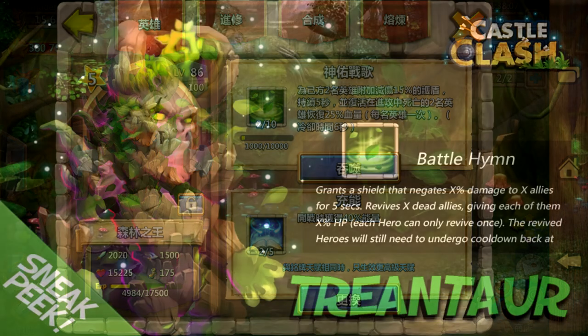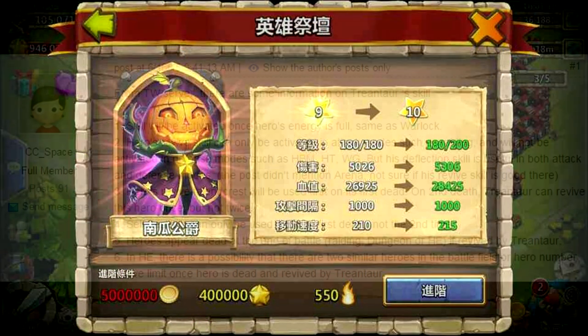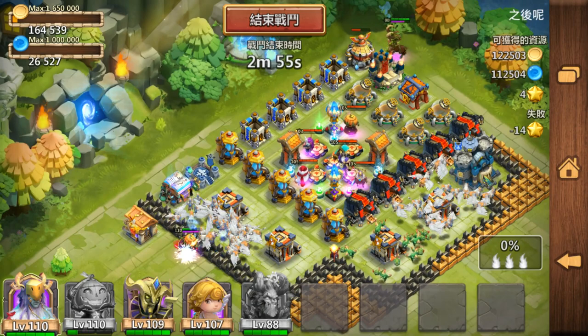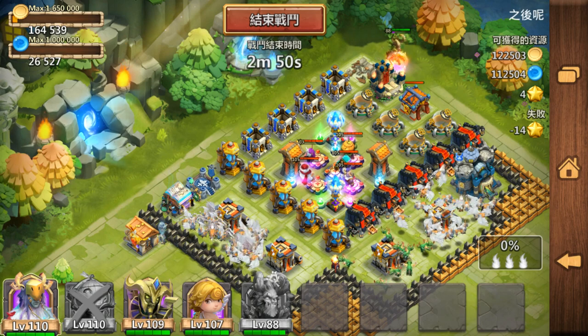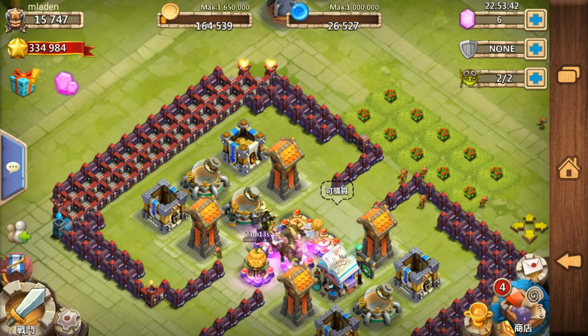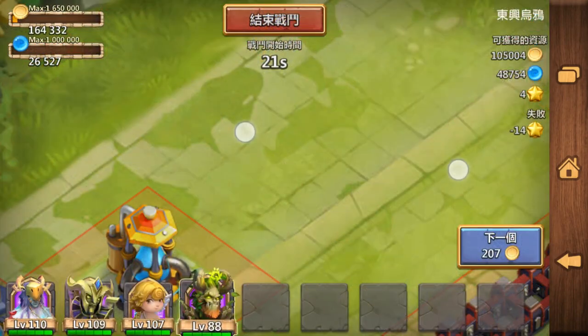So there is the hero Trend Centaur — you can see the description of his skill. To upgrade your hero to 10 stars you will need 5 million gold, so upgrade your gold vaults. There's some more information about the features with the new hero. This is how the revive works — a hero uses a skill, revives, and is revived a second time by Trend Centaur, but they still die in hero waves after all.